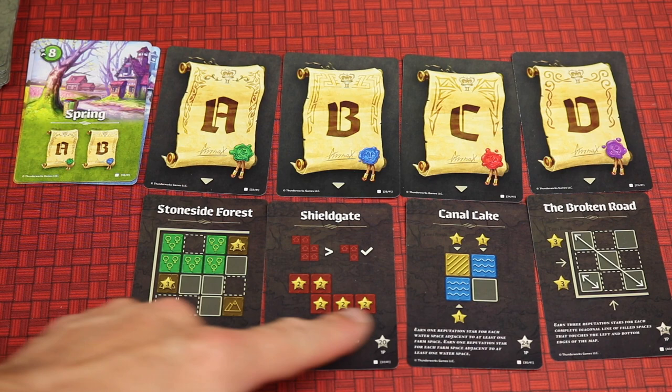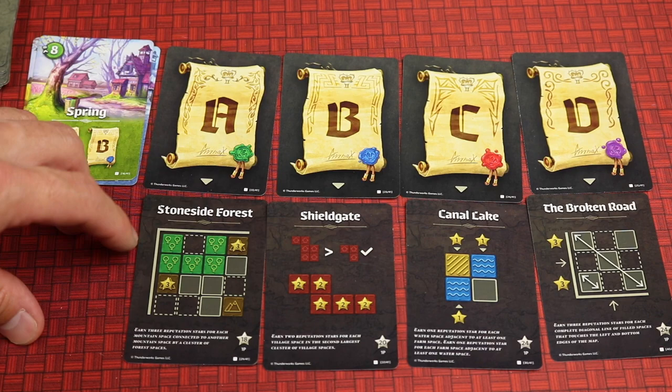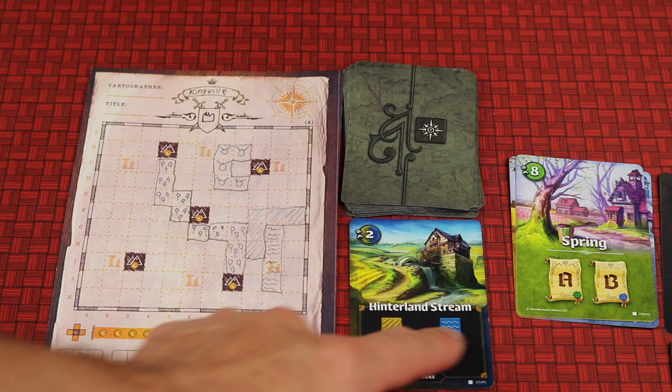There are four ways to score each game, but only two of these will score each round. There are 16 of these cards, so there's plenty of variability in the scoring. They score in all different ways, like having forests connect mountains together, or having fields and waters next to each other.